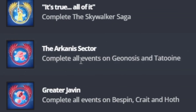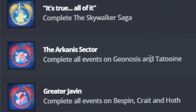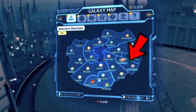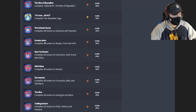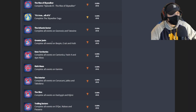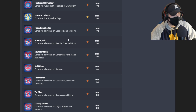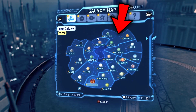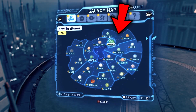The Arachnus Sector: complete all events on Geonosis and Tatooine — so that's going to be a sector. The Greater Javin: complete all events on Bespin, Krayt, and Hoth. New Territories: complete all events on Cantonica, Javin 4, and Agent Klaas. So it looks like they're going to give us all of the different sectors in the open world through these trophies.